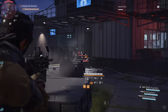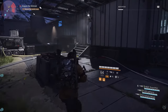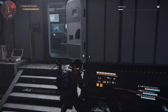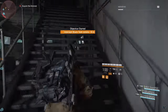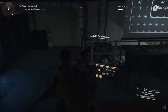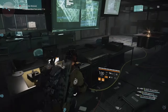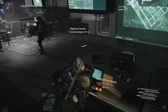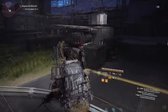Where it says 'Secure the Area,' you have to go in and hit a switch to get to the next area. Before or after you hit the switch, go up the stairs — at the very top is a key card, the Black Tusk key card. You need to grab that and then hit the computer to get to the next step. You need that key card to get the first piece of the exotic sniper rifle.